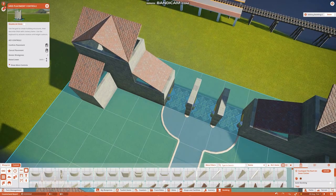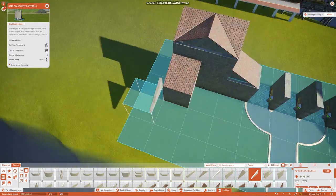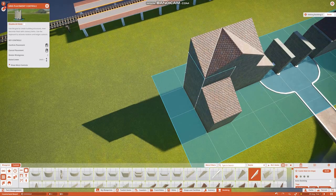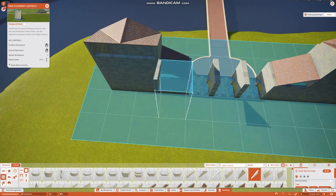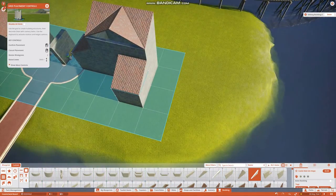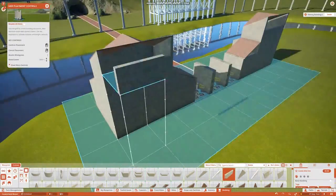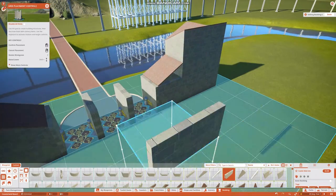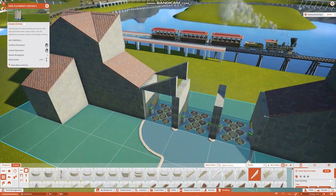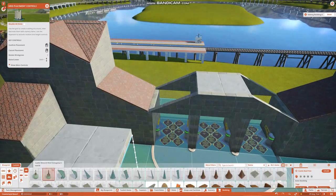Now we're going to do some more construction, filling in these windows around here. We'll also be putting lots of planting around the entrance. In the next episode we'll work on what comes in after the entrance itself. I don't think I'm going to have any rides on this first island, because I wanted to get in a few shops and stuff. But really I'm going to get on the train and head to the other three themed areas. The first themed area will actually be across — you're going to go under the train and over to a castle in the middle of the lake. I think it's going to be a fun thing to build.